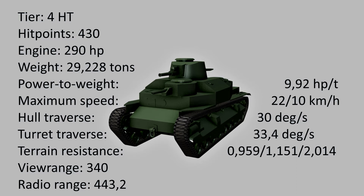The maximum speed is 22 kilometers forward and 10 kilometers backward. The hull traverse with 30 degrees per second is, to be honest, okay. And the turret traverse with 33.4 degrees is okay as well. The terrain resistance is fairly poor with 0.9, 1.1 and 2 for hard, medium and soft terrain.